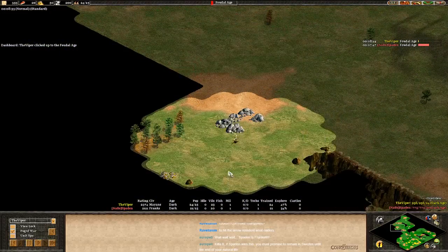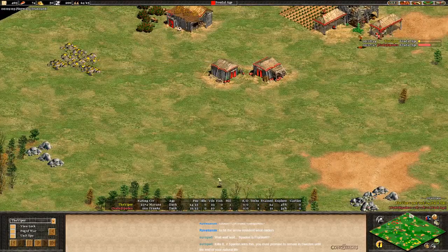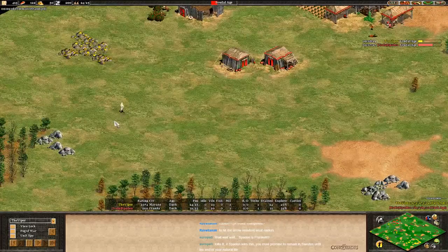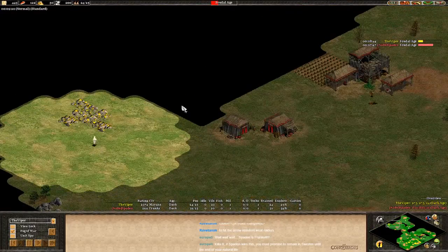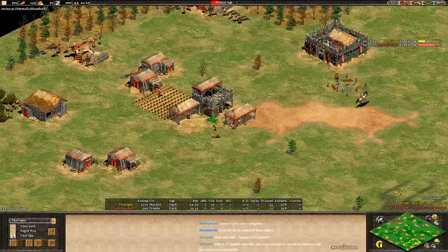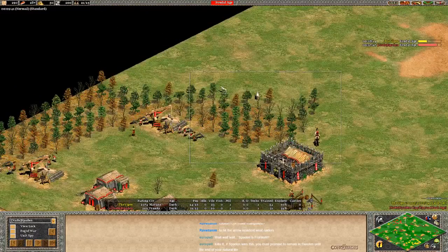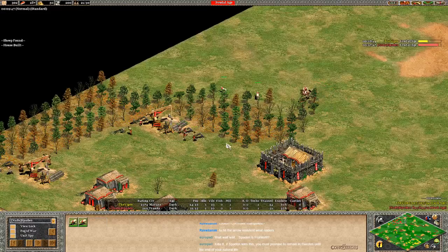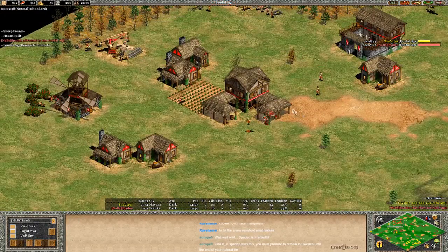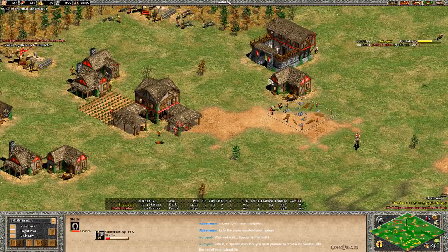Looks like we will see the Viper doing some good scouting. He's going to find some of his opponent's resources, walk into the back area here, and figure out that Spaden is sitting pretty on a gold mine. Spaden's in really good shape, bringing his scout back — I think he's going to try to snipe the Viper's Eagle. Barracks is down for the red player as he transitions to the Feudal Age. He's going to go find those sheep. Playing a game without a couple of sheep is actually a pretty major disadvantage.